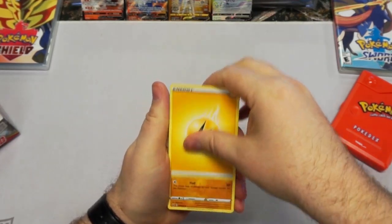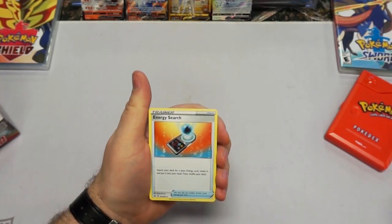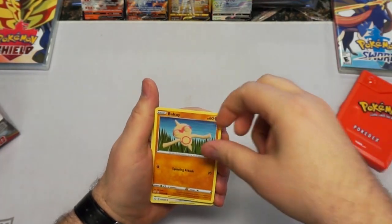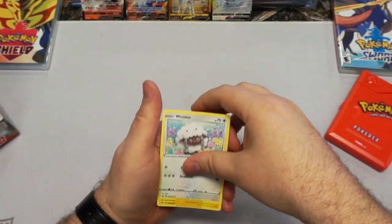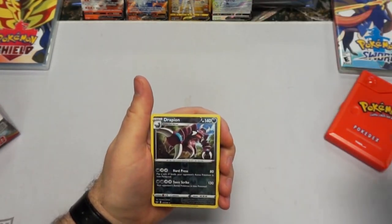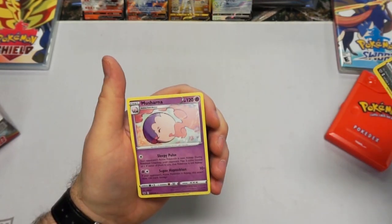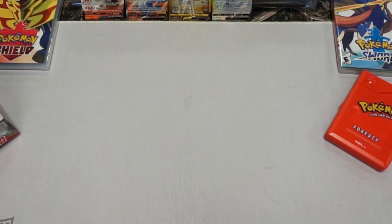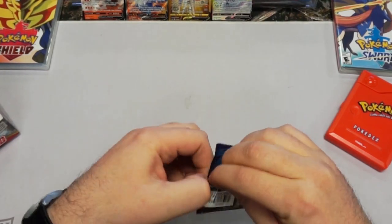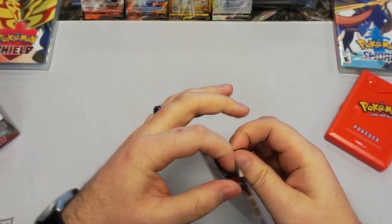Lightning energy. A Sudowoodo — very nice. Energy Switch. Battle Top. Joltik. Oh, a Reverse Rare — very nice. And then another one of these guys. Can't really complain about a Rare as long as it's a useful Pokemon, which most of them end up being — especially if you're playing in tournaments.